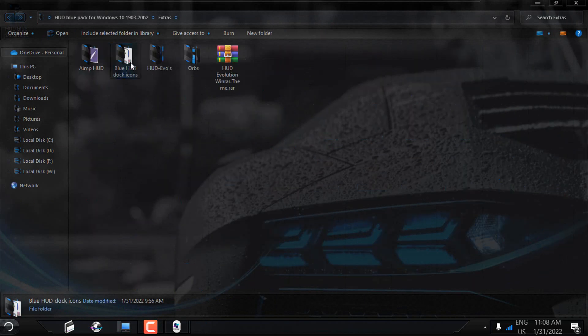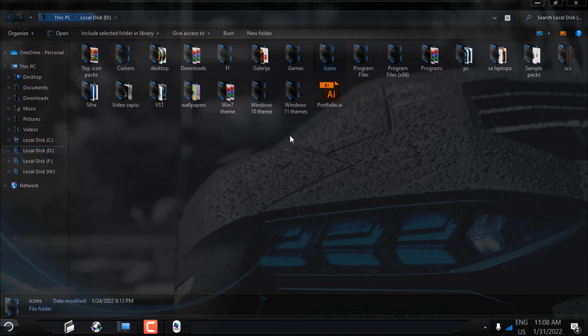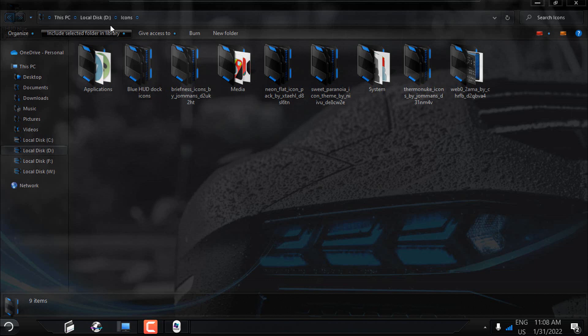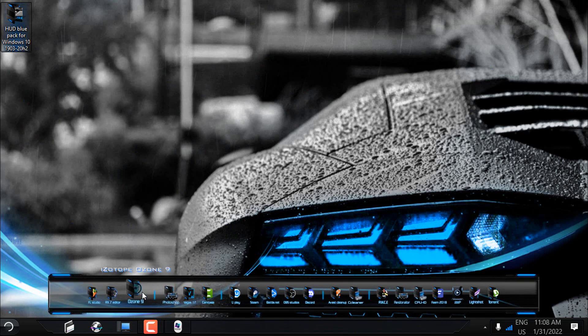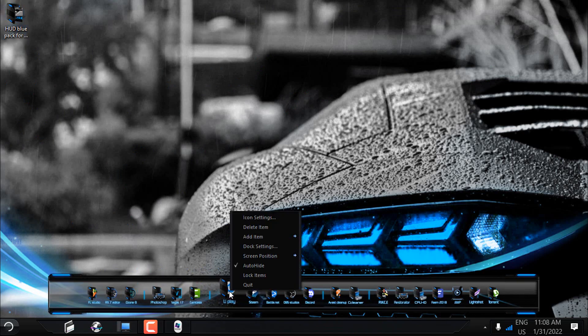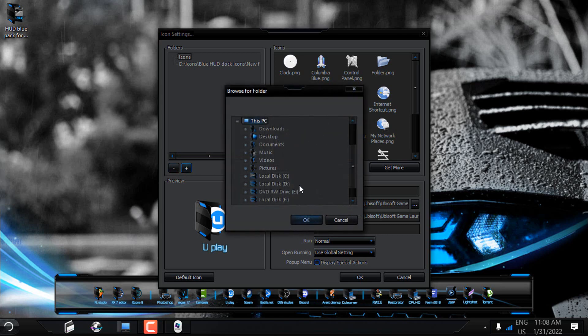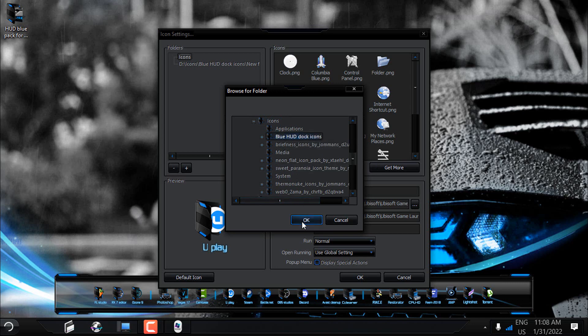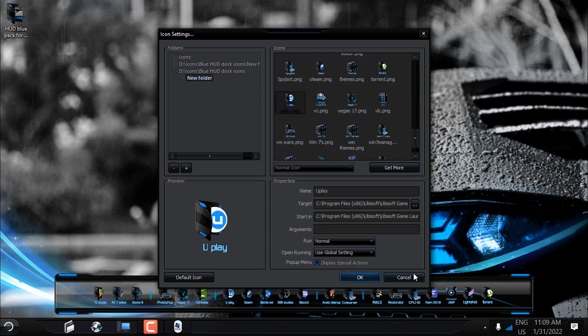After you create your icon, copy it to a location on your PC that won't be visible. I have a folder called Icons with the Blue Hot Dock icons inside. If you have RocketDock like me, select an icon by going to Icon Settings. Here you have Folders — click the plus, navigate to your icons location, select Blue Hot Dock Icons, click OK from the folder, choose your desired icon, and click OK. You are done.